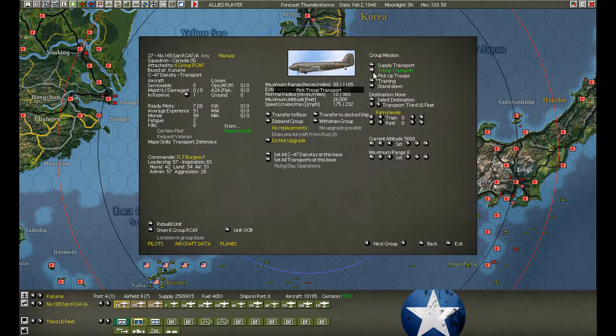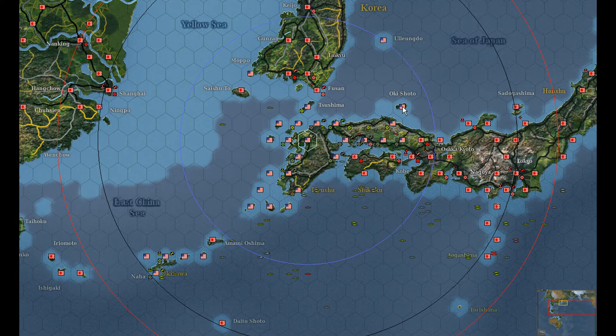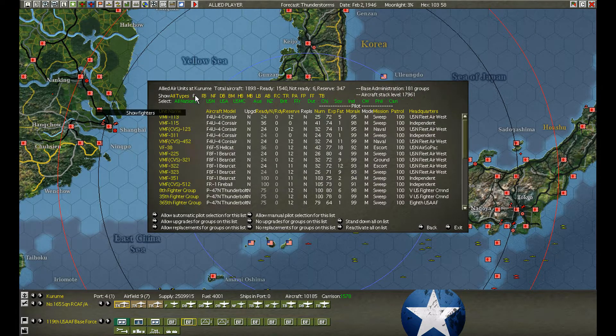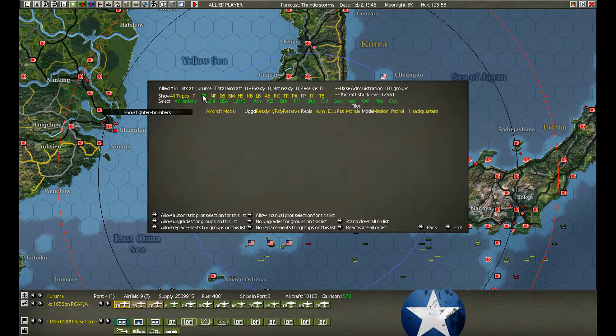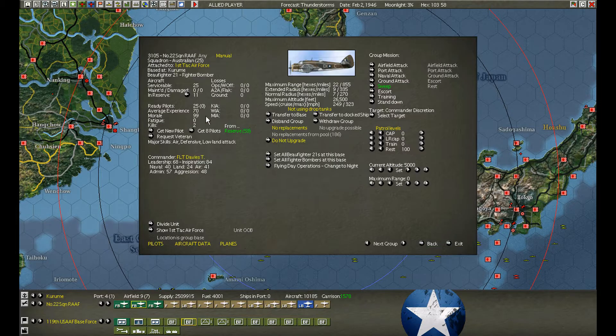I tried to sneak some engineers onto Okishoto yesterday, but the AI won't let us fly if there's too much fighter activity over the base. I'm going to try again to Okishoto. I'm going to send a fighter group — actually, we'll use a fighter bomber. These guys have good range, so let's use a fighter bomber.